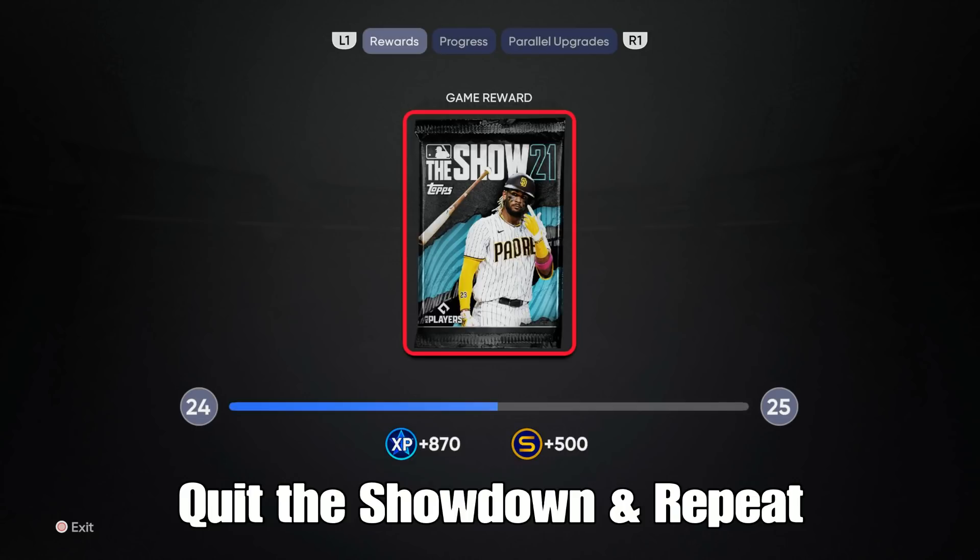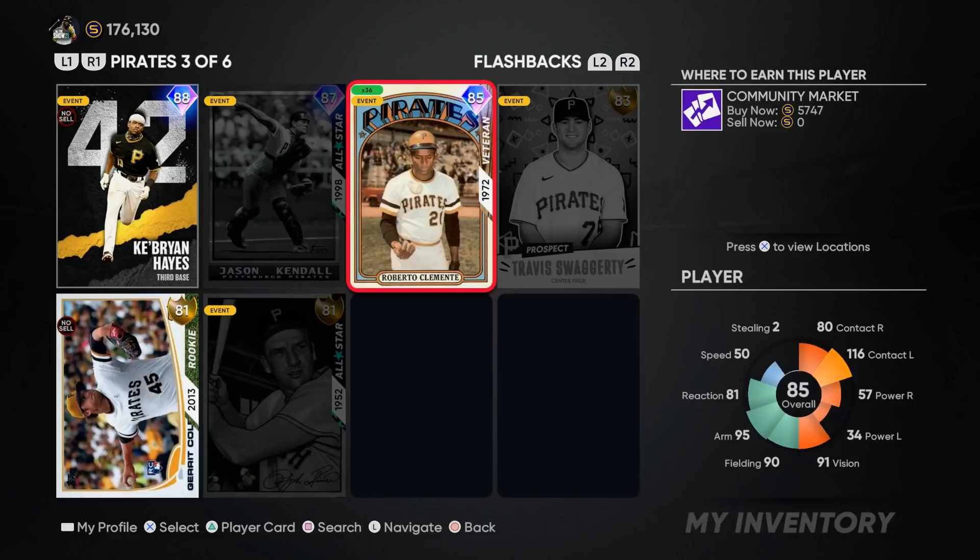When I opened this pack I got another server error, and when I clipped it I was unable to clip the fact that I pulled a gold Eugenio Suarez card.